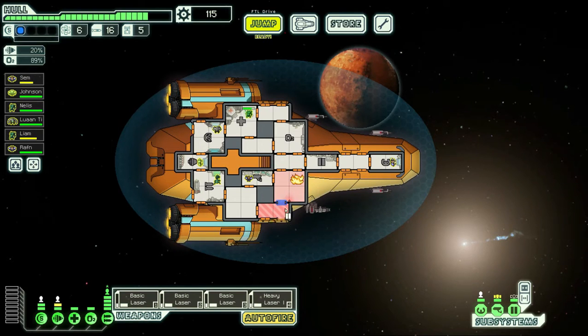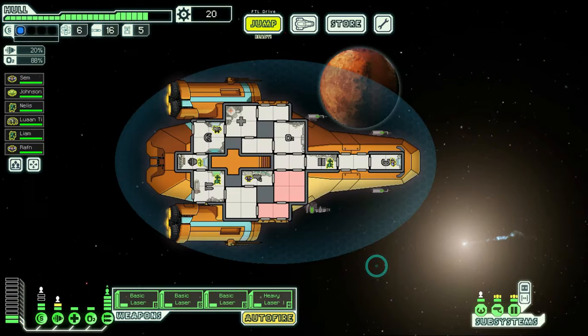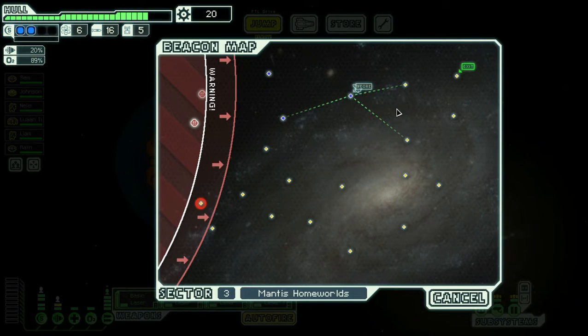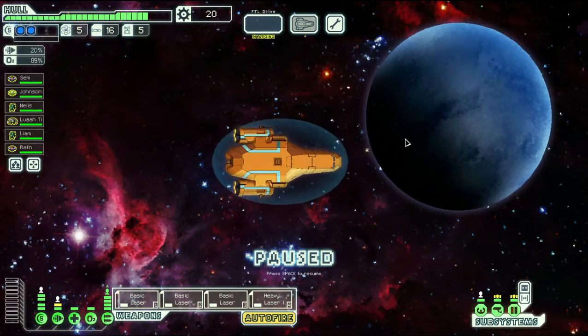We're not worried about hull at the moment because it's pretty good. We're just venting all the oxygen into space in this area so the fires will go out. Get our guys healed up, everyone back onto their stations, close the doors. We're in a pretty good situation right now. We'll level up our shields to make us just a little bit more tanky. The enemy fleet is fairly far away, so we can explore a decent amount of the sector.